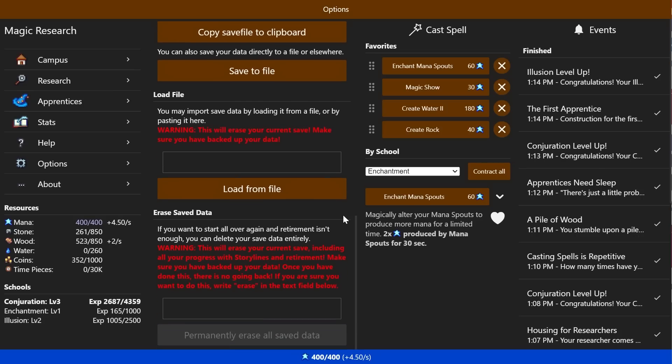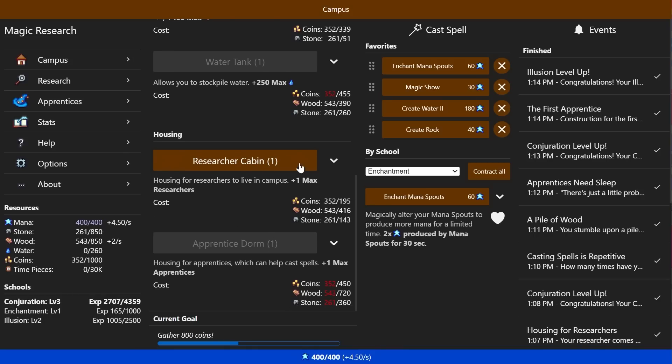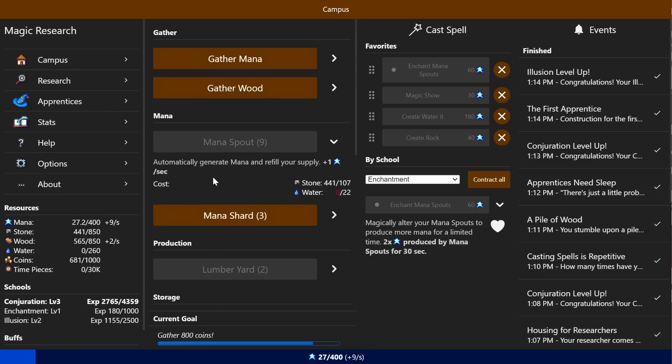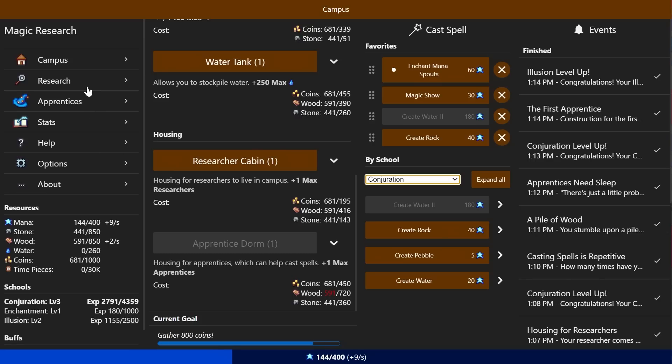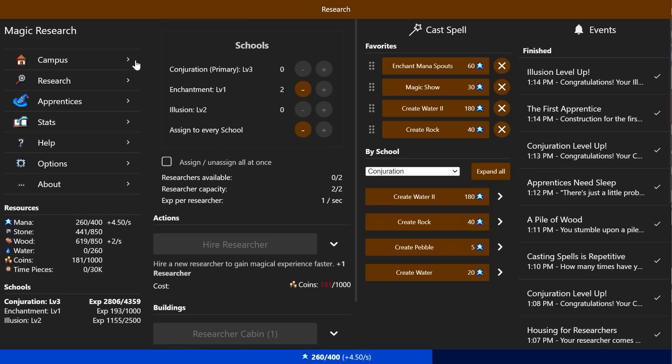We are going to need some more apprentice dorms, but those are going to take some space and a lot of money. The researchers are giving me constant EXP — that's how that works. So if we go back to research, we can hire another researcher. I'm going to have both of my researchers work on illusion. And that's going to get kind of pricey.